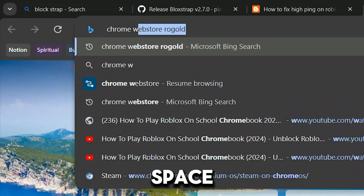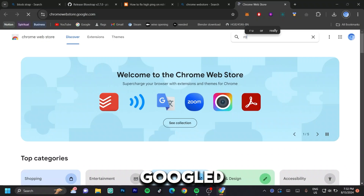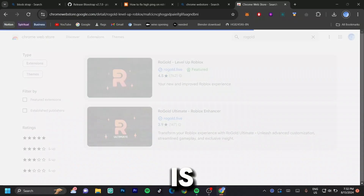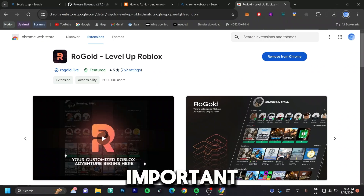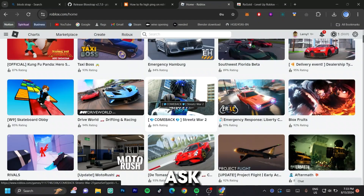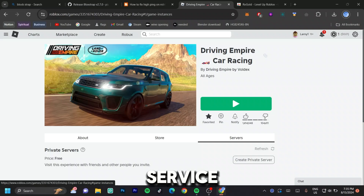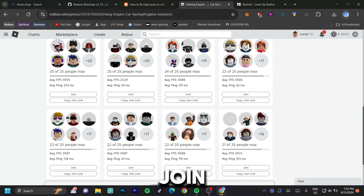Go to the Chrome Web Store and search for the Roblox extension. There's a paid version and a free version — go ahead and click on the first featured one and click 'Add to Chrome,' then 'Add Extension.' The most important thing in this whole video is to launch Roblox games from your browser. The reason is so you can click on 'Servers' and scroll down — this shows you how many people are in a server and what ping that server will give you when you join. If you join a server that shows 253 ping, there is nothing you can do to get better ping in that server — this is crucial and you must pay attention to it.